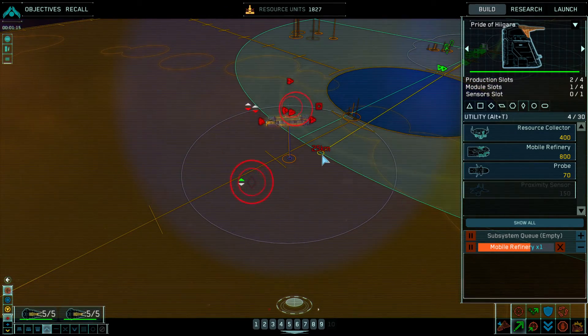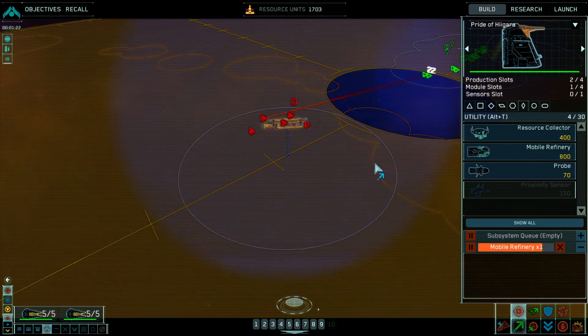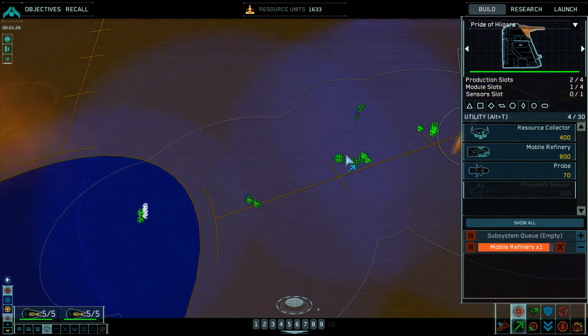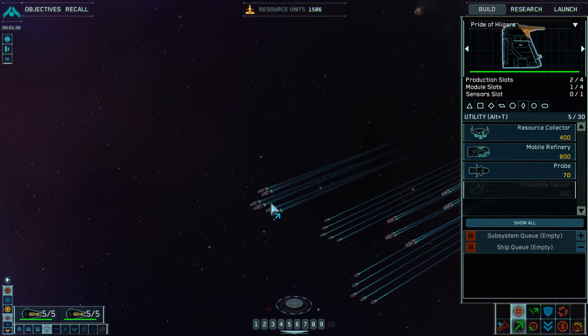Group one. Strike group coordinates locked in. Group two reporting. Strike group, prepare for assault. Group two copies. Press space again, come back to this view. Mobile refinery complete.